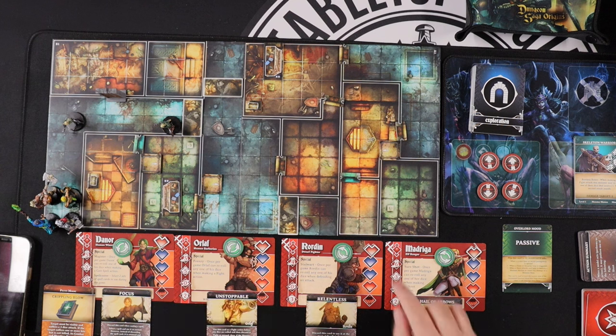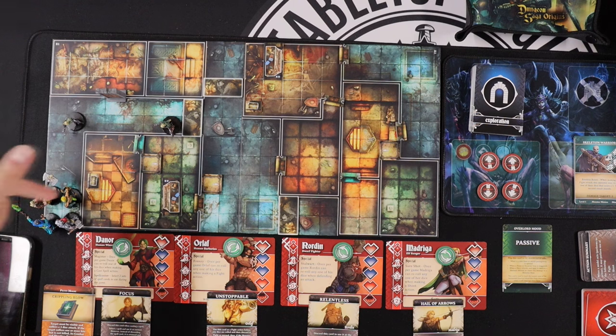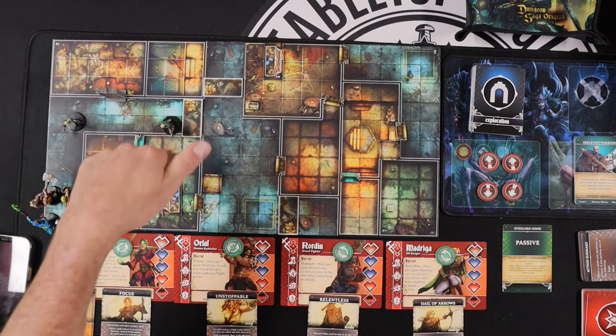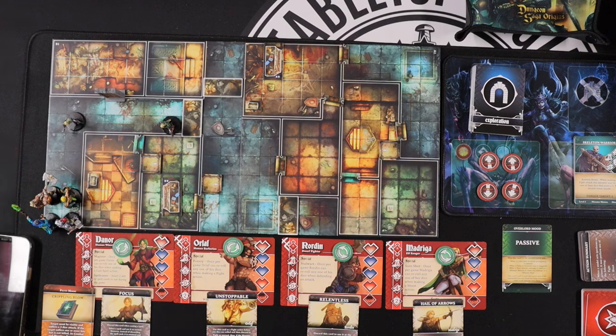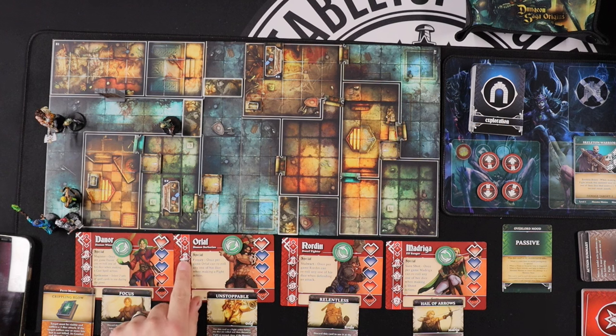All of my heroes begin at their full health. Anytime they get attacked, even if they get hit three or two hits, they only take one damage per combat round — that has not changed from the previous game. My four heroes are starting down here in the lower left corner. You have to pretend you can't see the rest of the board — you can only see the room you're in and any doors. My only way forward is through this door right here. I'm going to have Orloff, my barbarian — he has a move of five — move right next to this enemy and attack.